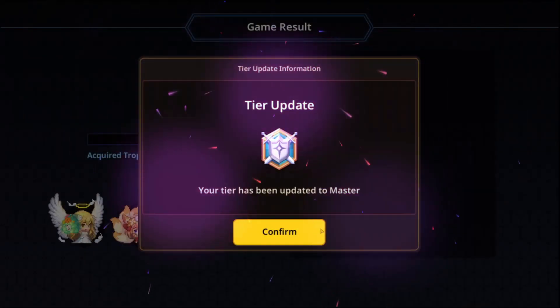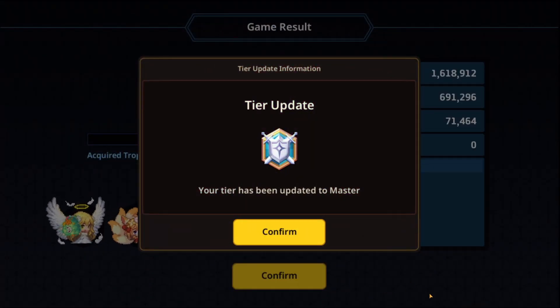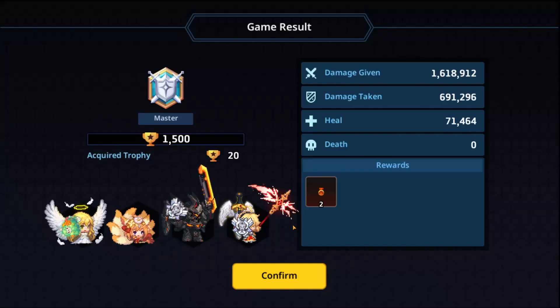You're going to run into some people that have OP three-star units with a ton of money maxed out, but it doesn't really matter because attrition gets you to Masters rank. Only a hundred people get past Masters, and any of you watching this video can get to Masters with a proper team comp. A proper team comp is just something that makes sense — it doesn't have to be meta units or the best of the best. It just needs to make sense.